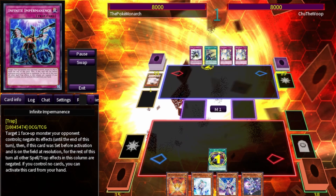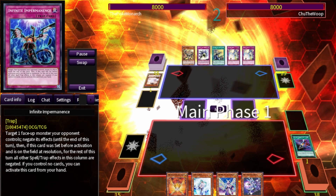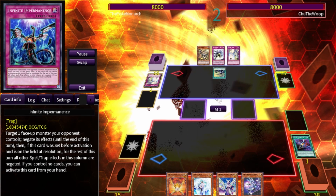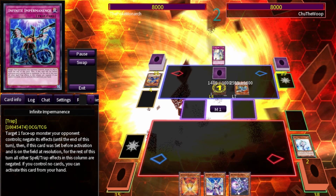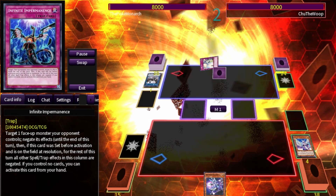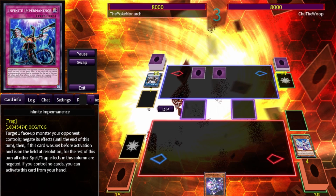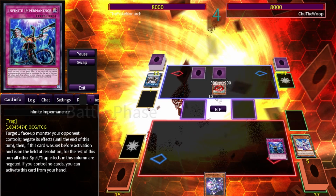Match number two — we're going against Chu the Whoop, who is using his sealed-only deck. Our effect gets negated and we pass turn. He goes into his Scraptor and Machina Fortress. We negate that and his Scrap Wyvern. He has two cards set face down — I believe both are Solemns. He goes into his Scrap Recycler and we Imperm it. He attacks into us for 900.